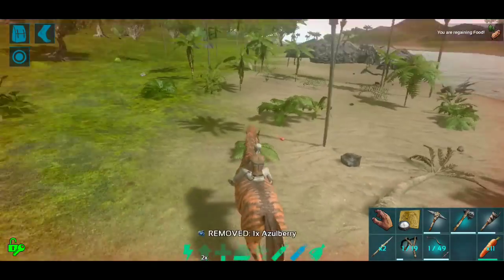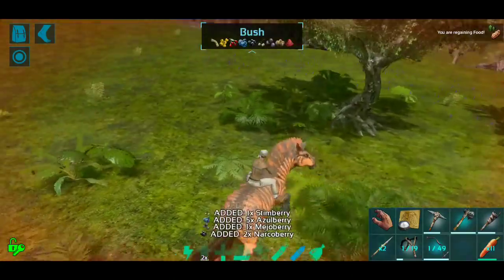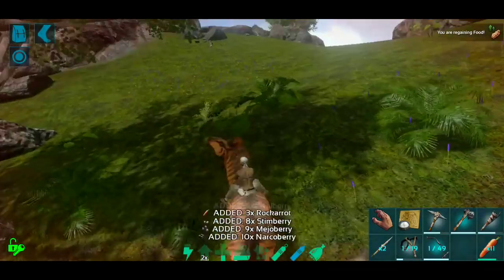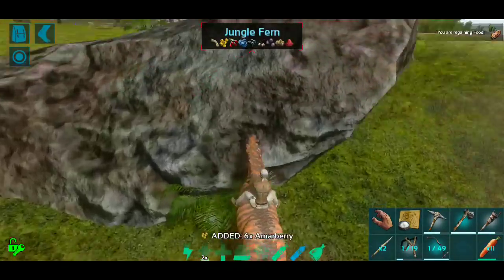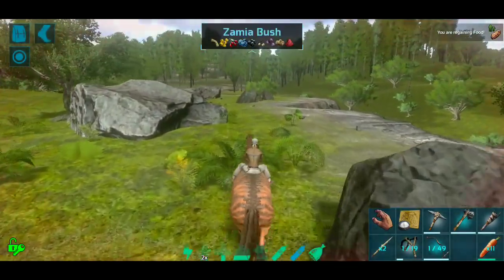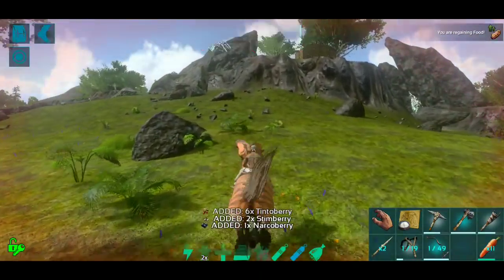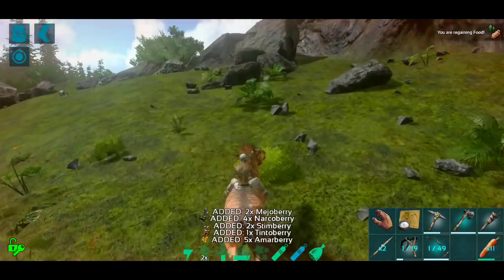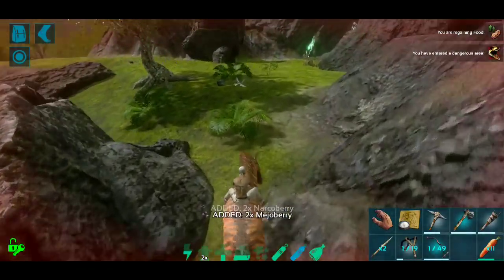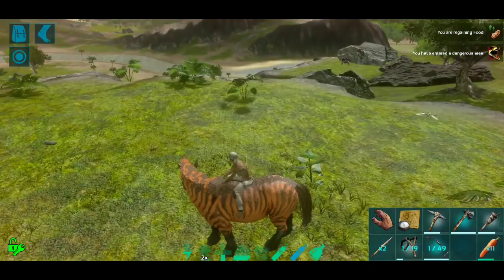Our horse is almost very badly hurt, so let's go up and grab our soothing balm and see if we can tame this white horse. It's definitely not the best of the horses - probably the worst - but I will be pretty darned happy with a horse at all. Let's grab those and get in and out of here as quickly as possible. We'll gather some carrots along the way and then get our balm.